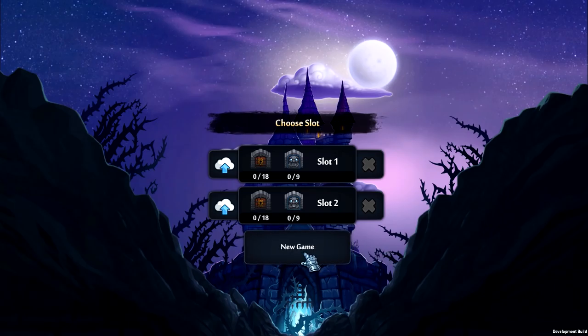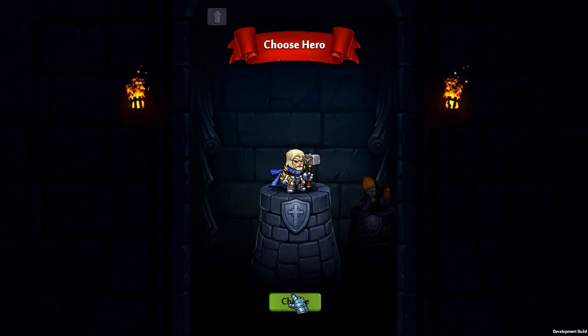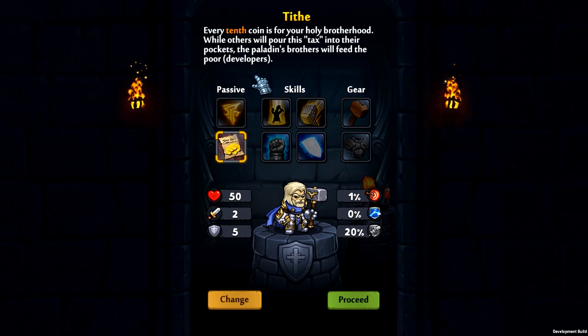I'm gonna delete this save slot and head in, because this game is sort of a mix between Minesweeper and a roguelike, which is really darn cool. We have a whole bunch of characters to choose from here, but unfortunately we currently only have the Paladin to actually use. The Paladin is really cool — level one, a protector of the weak and the downtrodden, who marginally fights against the undead and the evil. His passive: killing an undead monster gives a chance to increase the next attack's damage by 25%. And every tenth coin goes to his holy brotherhood rather than your pocket — so that's a slight downside, but he still seems like an overall good class.